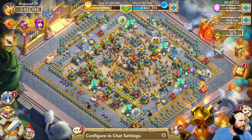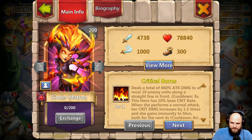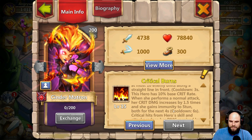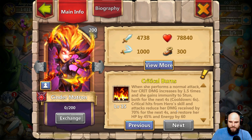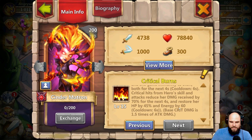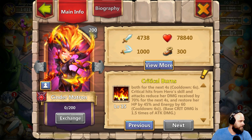So Fluttrel — keep in mind what I just read about the skill, and then check out this one: deals a total of 2380% attack damage to at most 10 enemy units along a straight line in front — exactly the same as the other one. Cooldown three seconds. This hero has a 10% base crit rate. When she performs a normal attack, her crit damage increases by 1.5 times and she gains immunity to stun for the next four seconds. Cooldown six seconds. Critical hits from hero skills and attacks reduce damage received by 70% for the next four seconds and restore her HP by 45 and energy by 60.